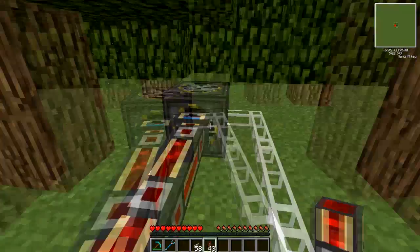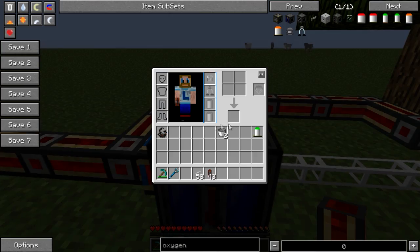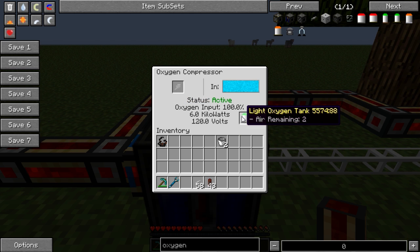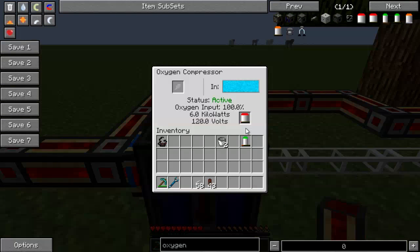It has power and it's outputting air. There are three different sizes of oxygen tanks: the light, the medium, and the heavy. In this example we'll use the light one because it's faster. You place it in the slot down here and it will start to fill up. It is a very slow process especially if you're using the larger tanks — the heavy one holds 270, so it's going to take an awful long time. You'll be wanting to do this before you actually plan on heading off.